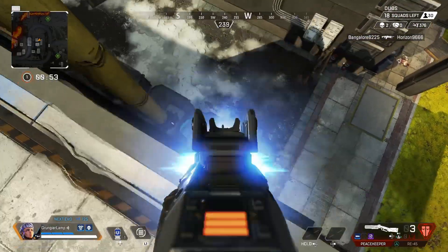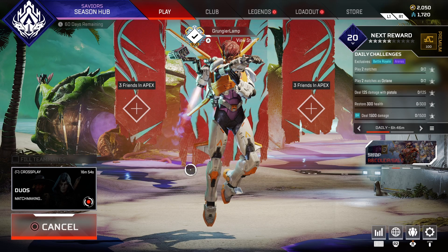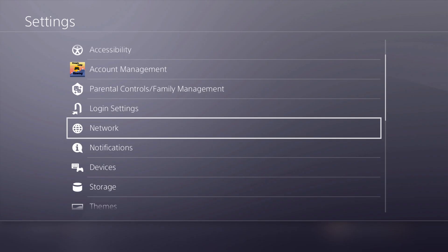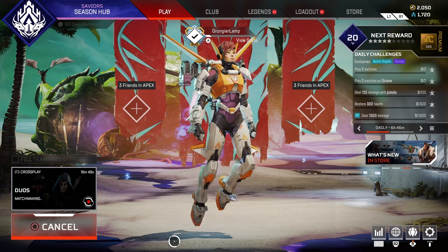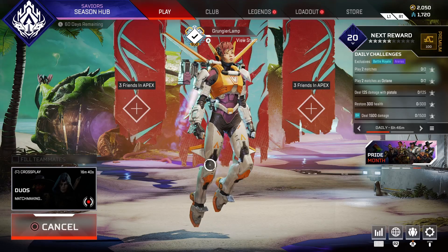The first method I'll be going over is the Wi-Fi method. What you'll need to do is start queuing into a game. While it is queuing, go out of the game, go into your settings, and disconnect your Wi-Fi for one second. Once you go back into the game you should notice that your character is a little laggy. Once it fixes itself and it is still queuing, go back out and disconnect your Wi-Fi for one second again, and repeat this until the match queues.